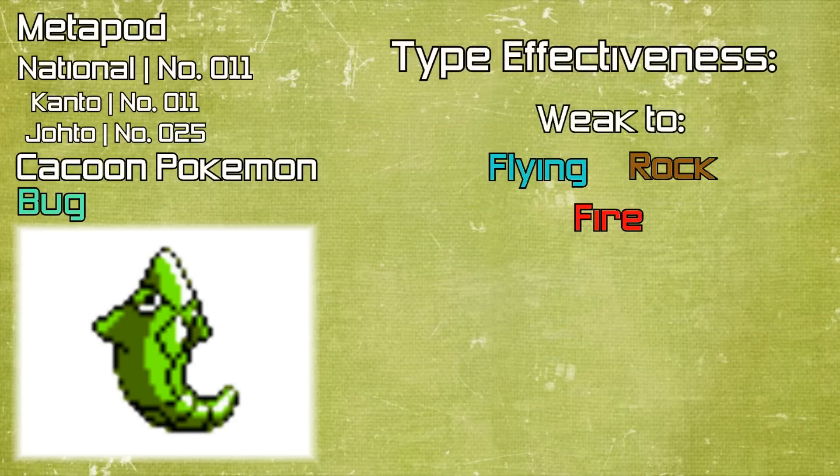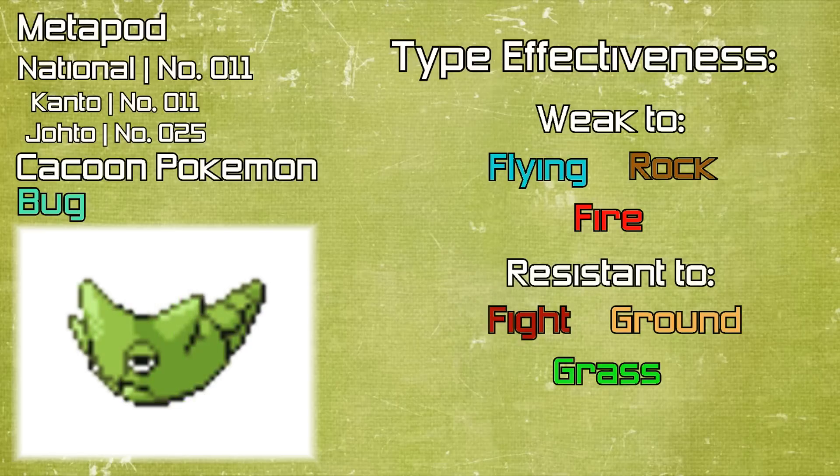Metapod is weak against Flying, Rock and Fire types, but is resistant against Fighting, Ground and Grass types.